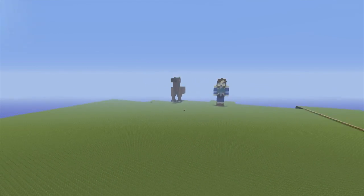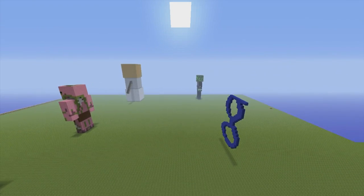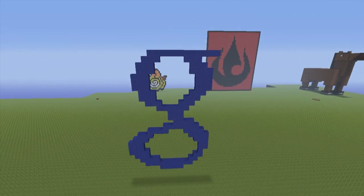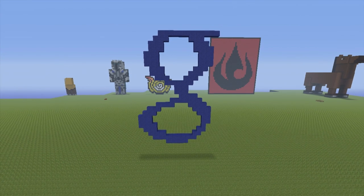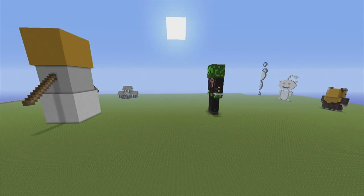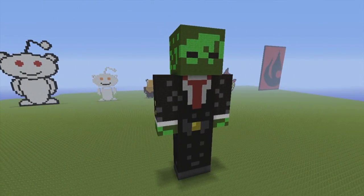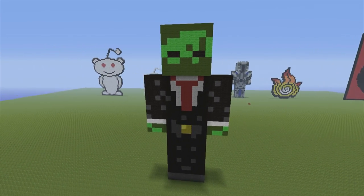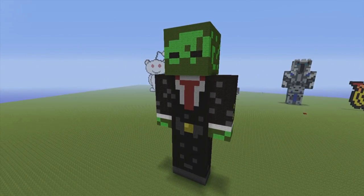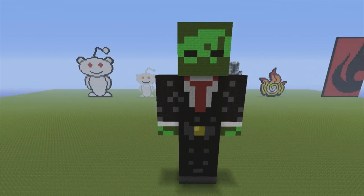Moving on to the next row. These first couple of rows are kind of broken up a little bit. Here we have kind of like the G of Google — this is like the Google Plus logo except it's in blue and doesn't include the plus. No tutorial for this. Here we have a Syndicate statue, which a tutorial does exist for. After my very long break of making YouTubers, he is the first YouTuber that I made after a while. Feel free to check out the YouTuber playlist.